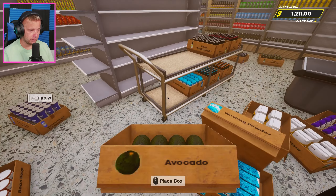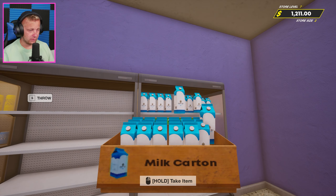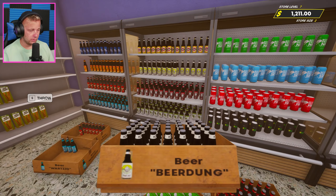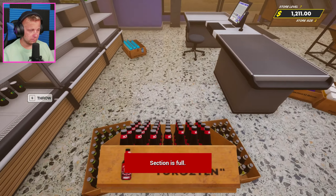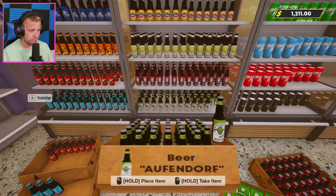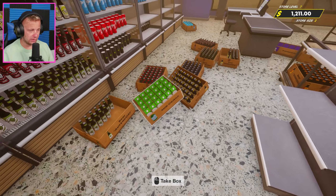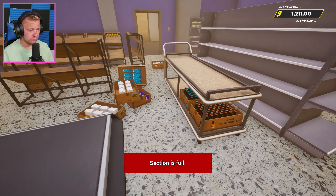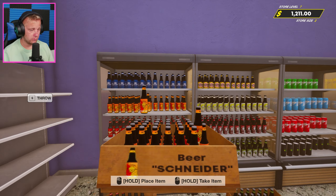We're just going to throw stuff kind of where we have things organized. This is going to take quite a bit to get everything organized and looking good with the store. We'll just have to throw boxes where they're going to go, try to remember what we have and organize things if we can. Like this can go here and then we'll just toss that down there for now. This is going to be a grindy process for sure. We can add everything in and get it organized.